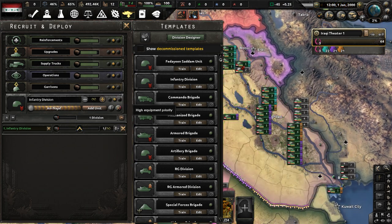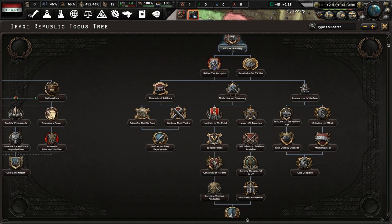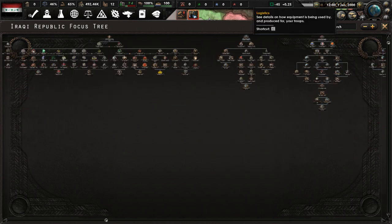I need more equipment though — I really do. I'm going to have to get more factories somehow. I need to both build up the army. Can I improve the amount of military factories I have? I probably can if I look at the focus tree more.